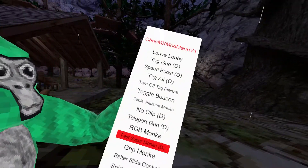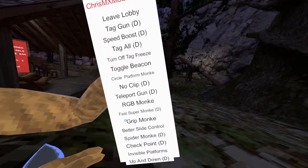Okay, RGB monkey - I'm RGB monkey. Okay, fast super monkey, let's see this. So that's flying - it messes up my camera, but it basically lets you fly, which is actually pretty cool.